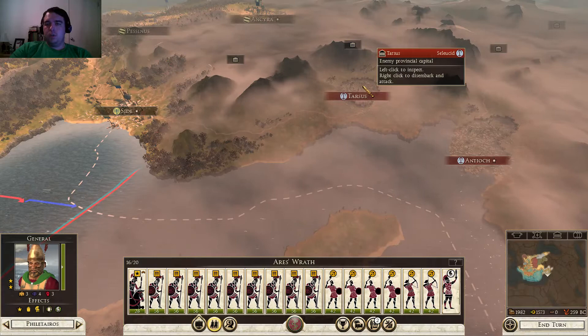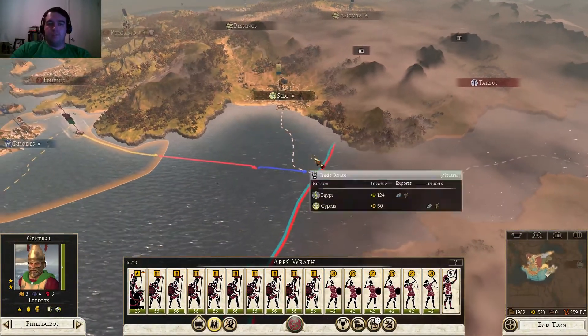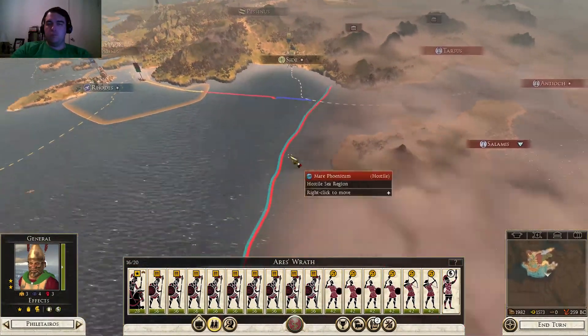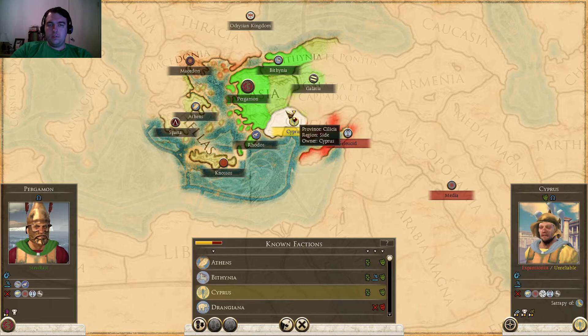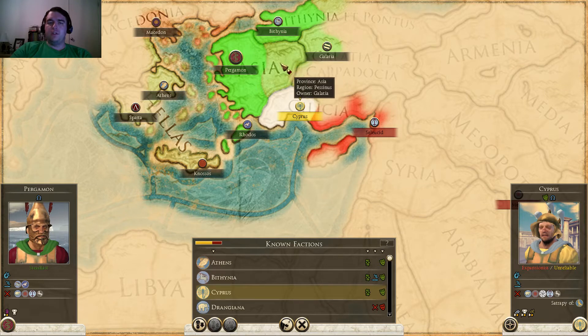So we want Tarsus. We were gonna go for Side - I don't know, we'll call it Side, I'm American. Who is this? The Children of Taiki? Cyprus - you're over here somewhere. Where are you? I am confused. Oh no, it was Galatia - Galatia took something over here. Something like that.